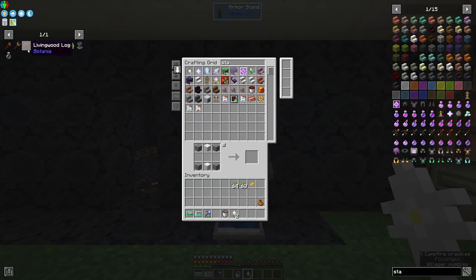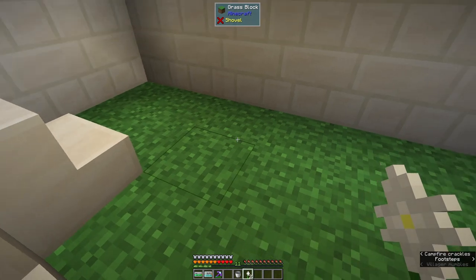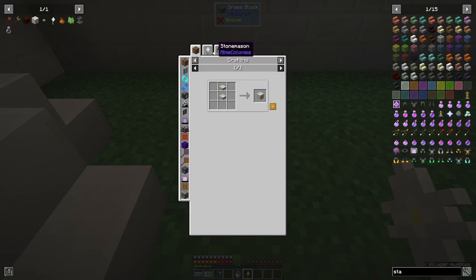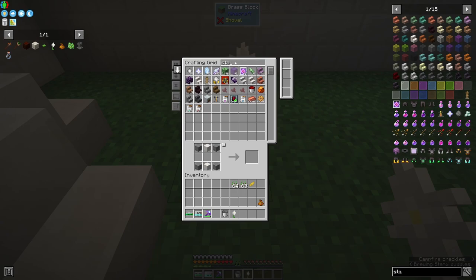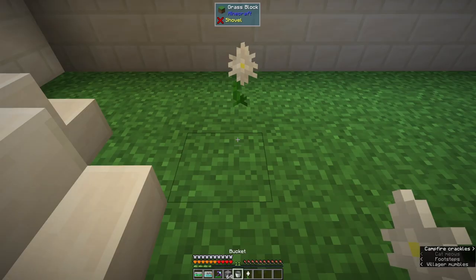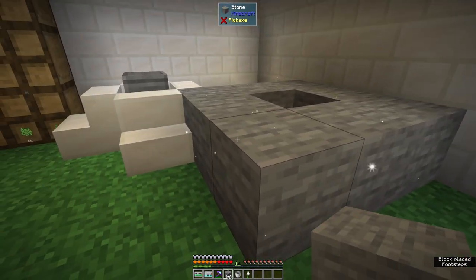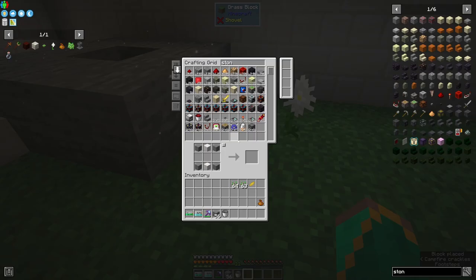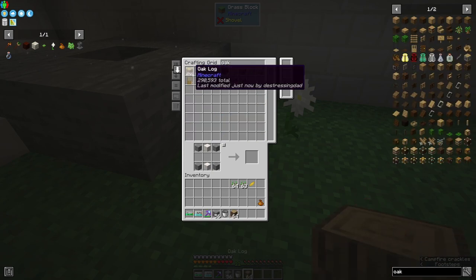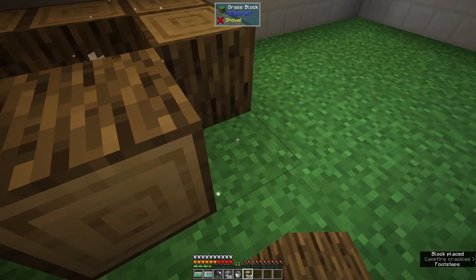What are these used for? They're used for making that core ingredient — the living rock and the living wood log. You put one of these guys down, then we get some stone. We've got 2.3 million stone. You put some stone around it and it will start to turn into living stone. The other pure daisy — you put some oak logs around it, and we've got 290,000 oak logs, and it starts to turn them into living wood logs.